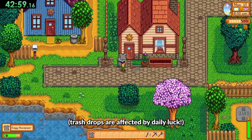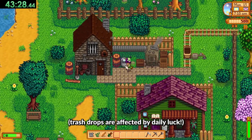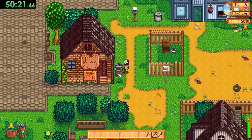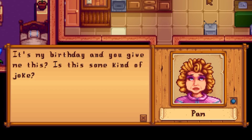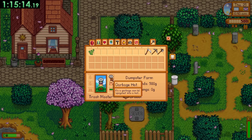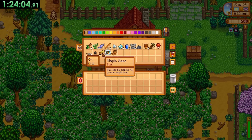I returned after dark and the trash cans were functioning as normal, which was a relief. Day 15 was a best luck day that converted into five trash cans in a row giving me an item — a glorious bounty. On day 18 I found no trash whatsoever but I did find an opportunity to give Pam some fiber as a birthday gift, which she seemed to really appreciate. On day 25 I got the trash can hat — I can't sell it but it looks great and it's very comfortable.